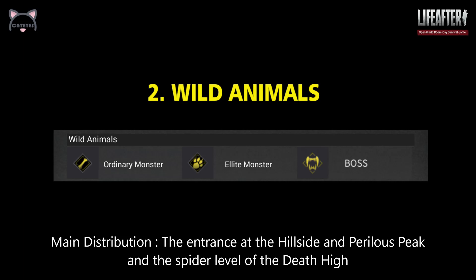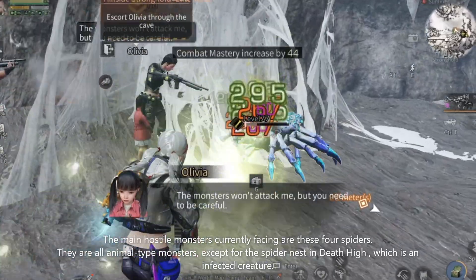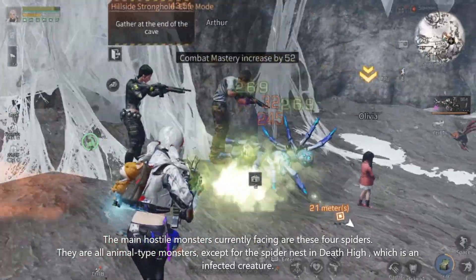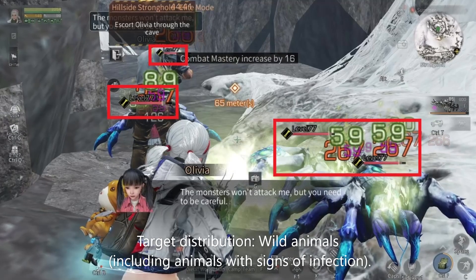2. Wild Animals. The main hostile monsters currently facing are these 4 spiders. They are all animal-type monsters, except for the spider nest in the Dead Heights, which is categorized as infected.